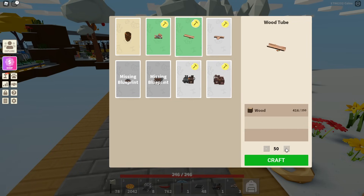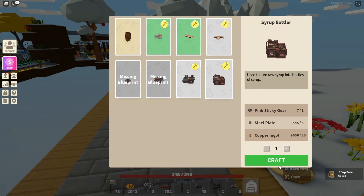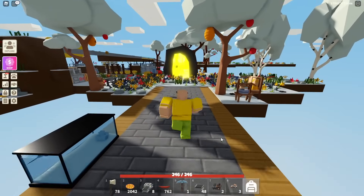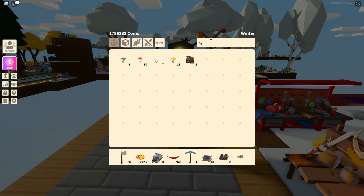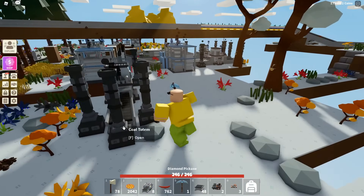We need a bunch of tubes, so we're gonna make 50 of them — wait, it gives you three each. We also need a sap boiler and a syrup bottler. It made me craft two sap boilers and two syrup bottlers — why did it make me make two? This game is ruining me right now. We're gonna completely get rid of all this extra stuff because we need room for everything.